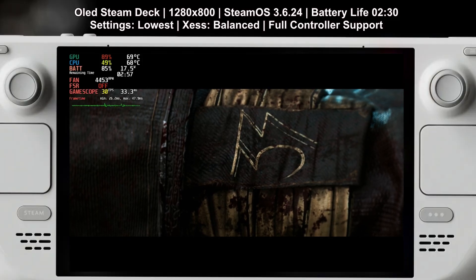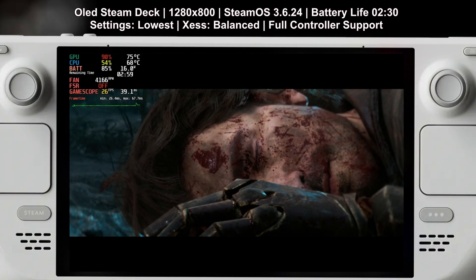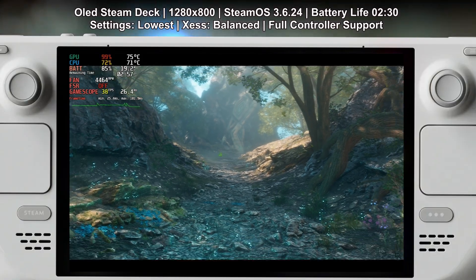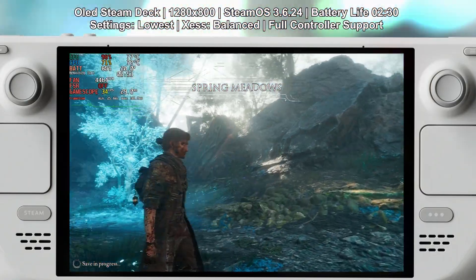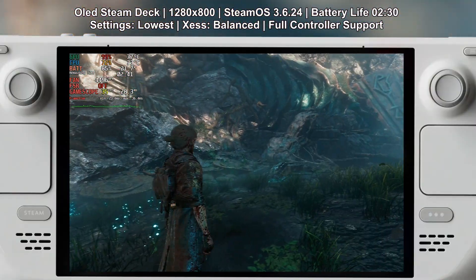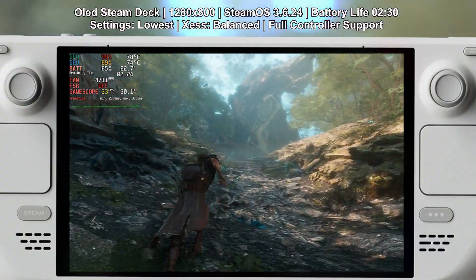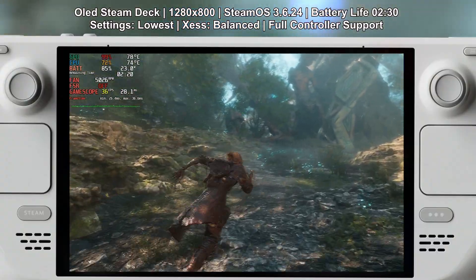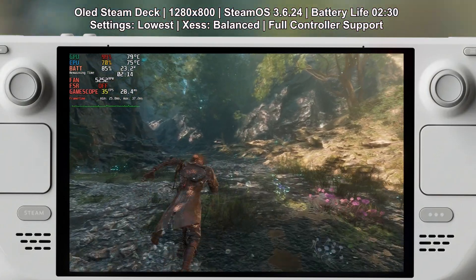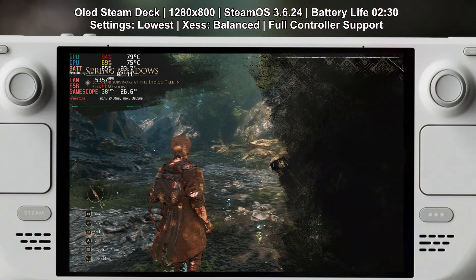So first off, what exactly is Clair Obscur? This is a turn-based RPG but with a twist — it leans heavily on timing mechanics, think parrying and dodging, but in a turn-based context. You're rewarded for precise button presses during attacks and defenses, and that makes FPS stability really important, even though it's technically not an action game. Visually the game has this painterly, almost surreal look. It's a cool style, especially in cutscenes, but in actual gameplay it can come off a bit blurry if settings aren't dialed in.